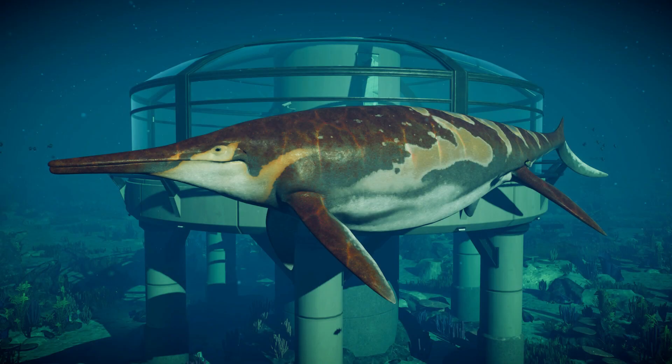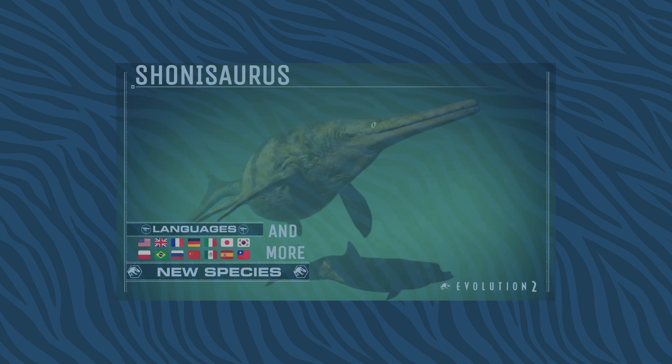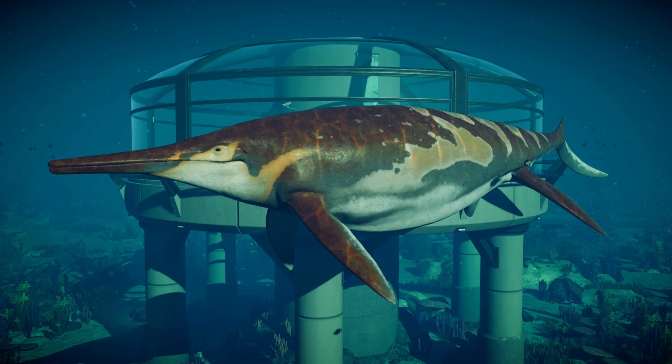And the Shonisaurus, which is actually a very big ichthyosaur. In fact, Mega Game and Rex and I actually teamed up on a mod for these guys a while back. It's very cool to see that while Planet Zoo sometimes gets mods kicked out, Jurassic World Evolution 2 does as well — it seems like Frontier does not hold back with that.